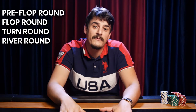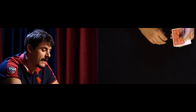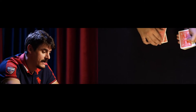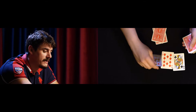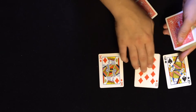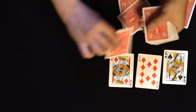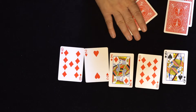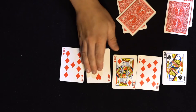Every round of Texas Hold'em is made up of four betting rounds. There is the preflop round, which is the initial round, then the flop round, the turn round, and finally the river round — all occurring before the potential showdown where players reveal their hands to win the pot. You get your first two cards and bet on their strength, then three community cards are revealed in the flop, followed by a burn and turn for the turn card, and a burn and turn for the river card. So you have four total betting rounds: one preflop, one after the flop, one after the turn, and one after the river.